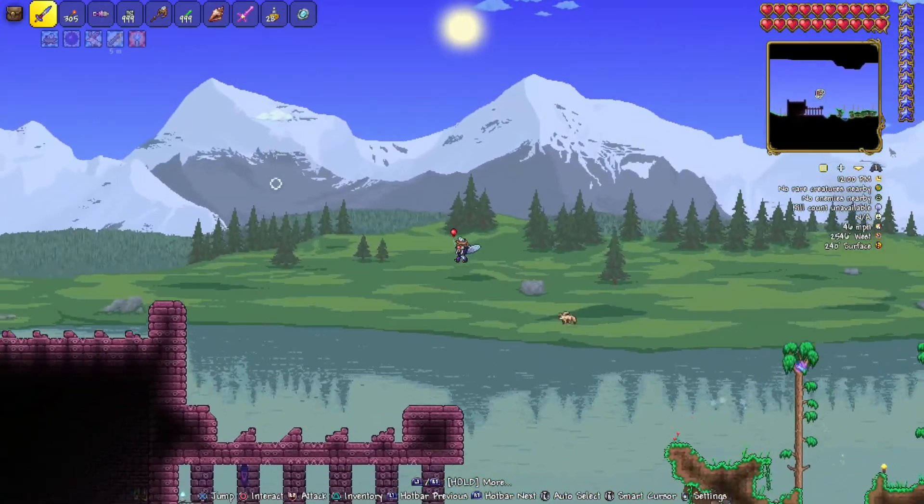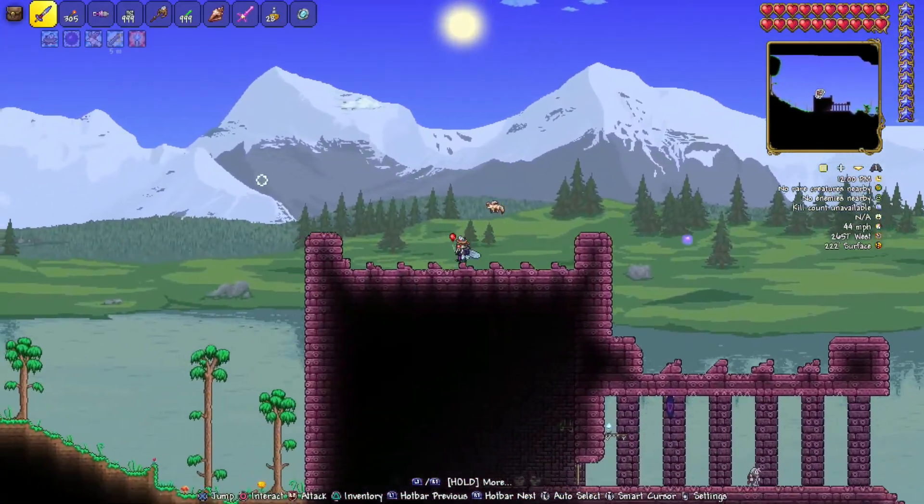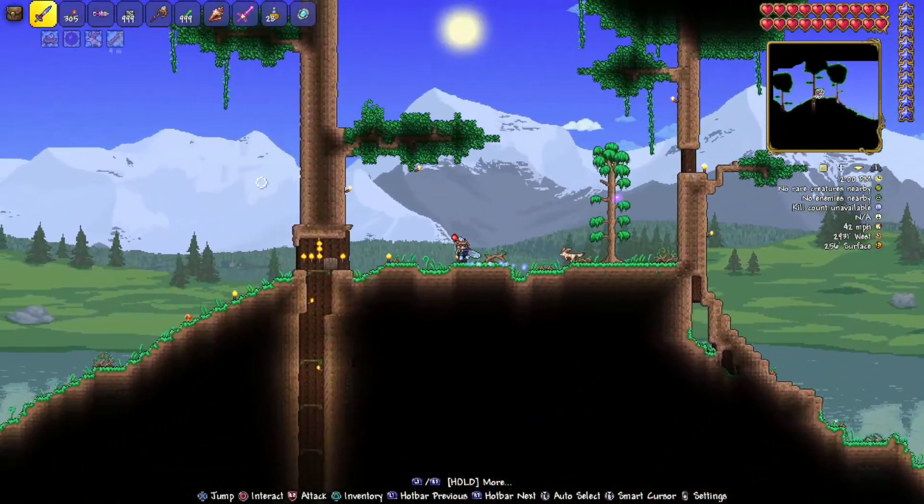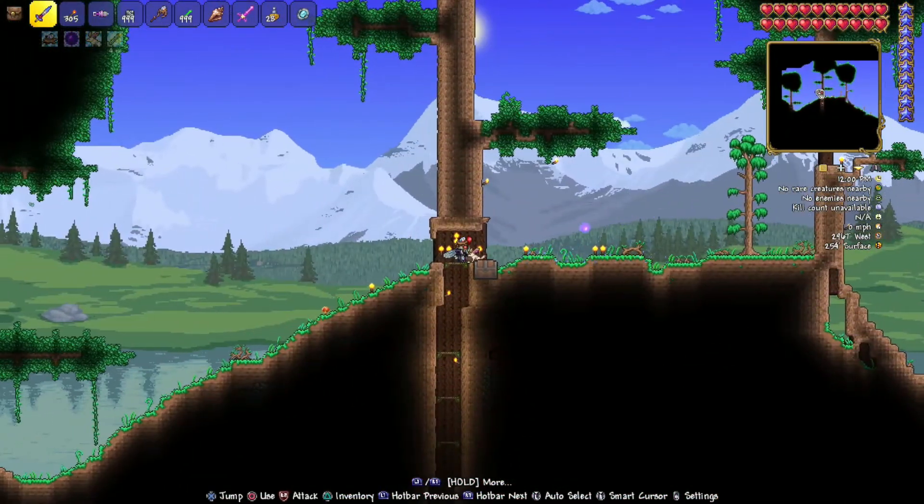All right, so anyway, we're moving to the left past the dungeon — pardon me, sir — and we're heading over to here. Moving along, and if we stop right there, we're at 2967 West by 254 Surface. Open it up, and there you go.